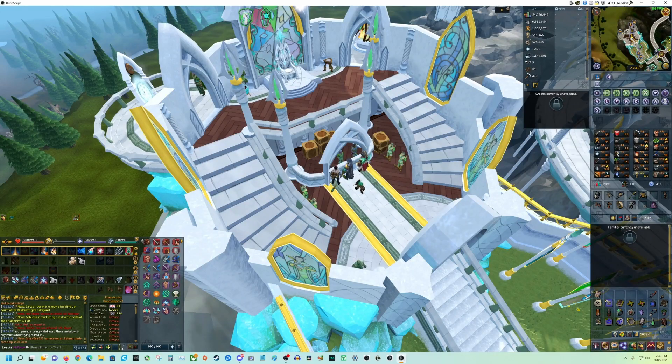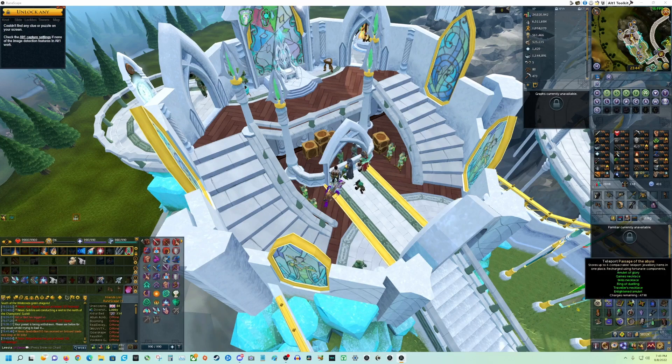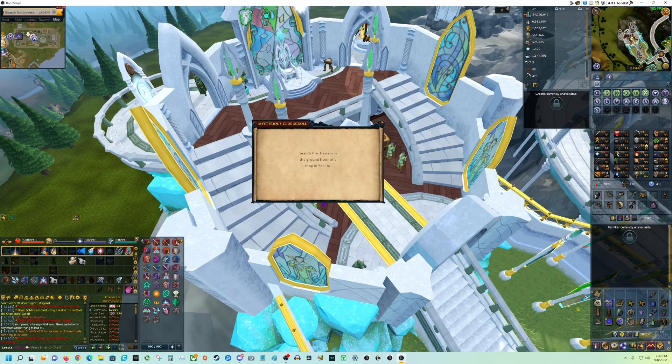Hey guys, Lista again, and today I'm going to show you how to use Alt-1 Toolkit to solve an easy clue scroll. So you click this, it'll open this little window, and it's resizable. And then you open your clue, and when you read it, it'll automatically tell you where to go.